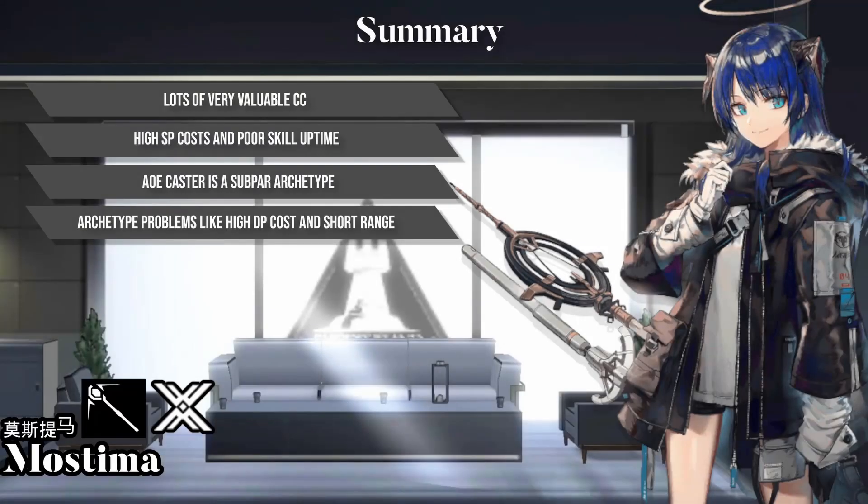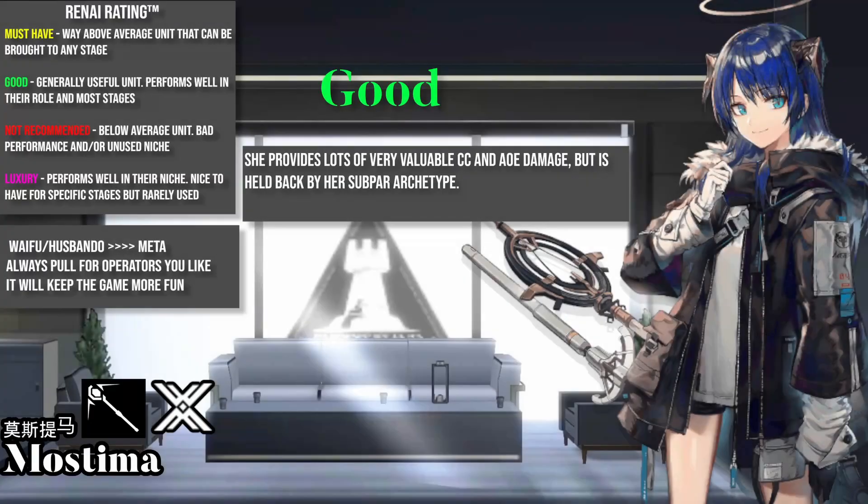Let's have a quick summary. Mostima provides lots of very valuable crowd control, but has high SP costs and poor skill uptime. AoE casters are generally a bad archetype, with problems like short range, extremely high DP cost and slow attacks. I think Mostima is a good operator. She provides lots of valuable CC, but is held back by her subpar archetype.